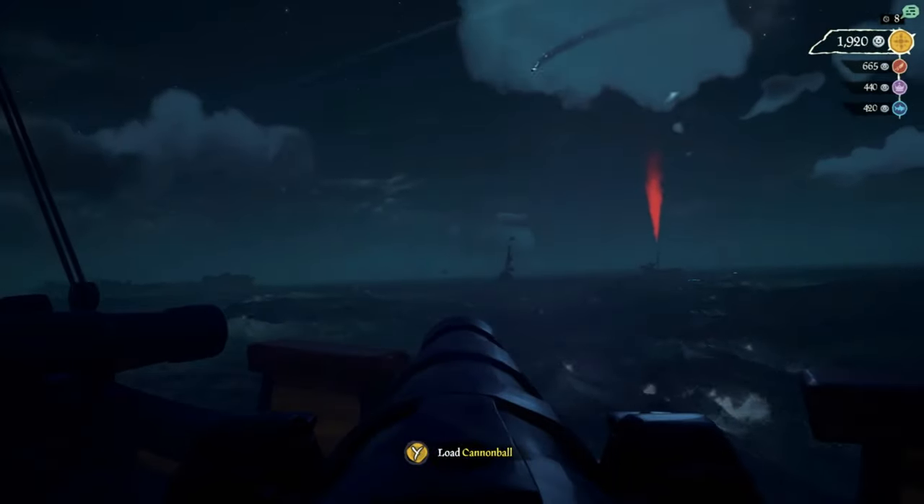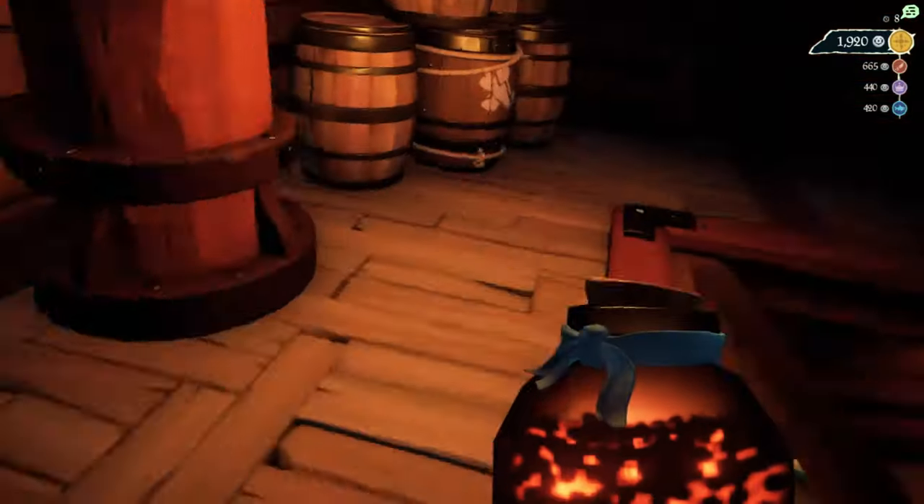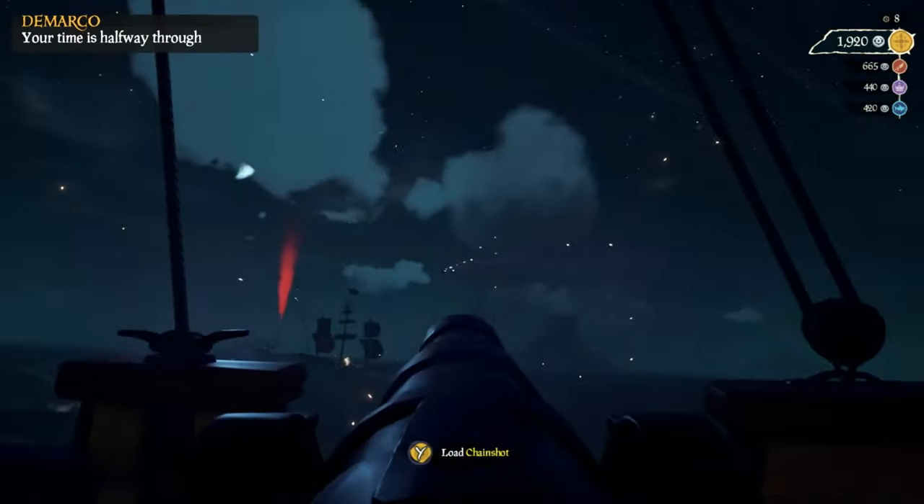While you're out on the water, you're bound to run into all kinds of threats, whether that be other pirates, the kraken, or those pesky island skeletons that are constantly shooting cannonballs at the ship. Something to keep in mind while you're dealing with these things is there's a cannonball radial and you can access it when you're holding onto the cannon.